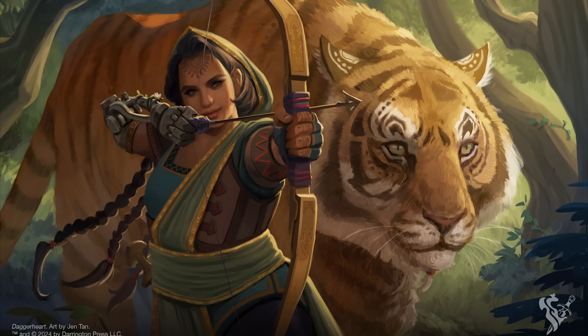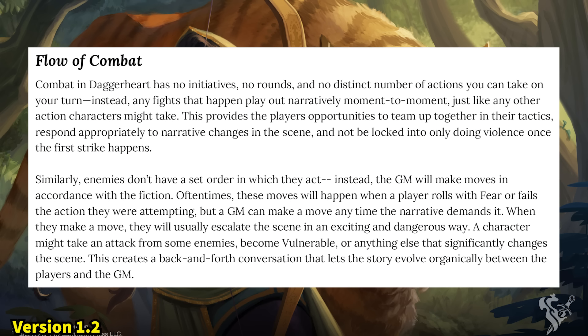One of the biggest talking points from the initial public release of Daggerheart is combat, and specifically initiative. In version 1.2, the rules for initiative — how turn order is decided — are that there are basically no rules. Turns were to be decided naturally and dictated by the fiction. If it made sense for you to go, you go. If it made sense to sit out most of a combat, you can. No one is forced to do anything.